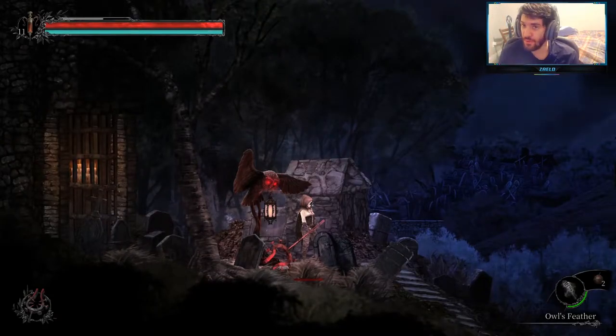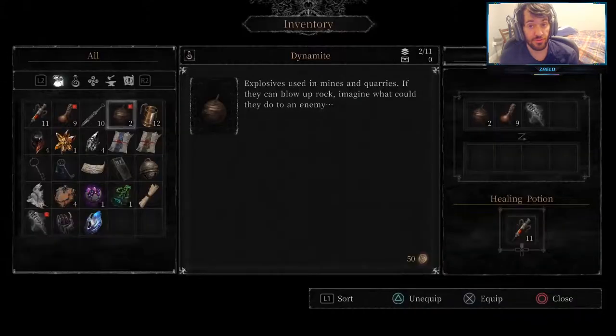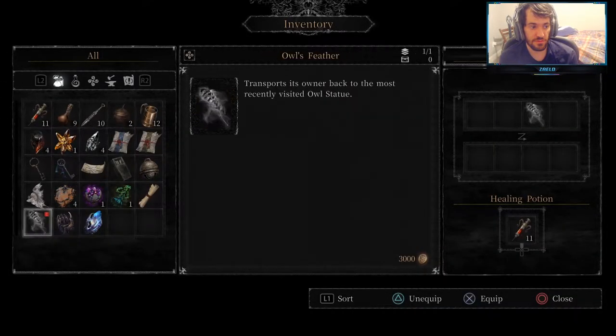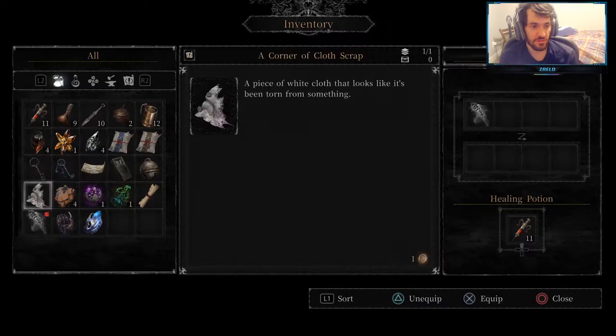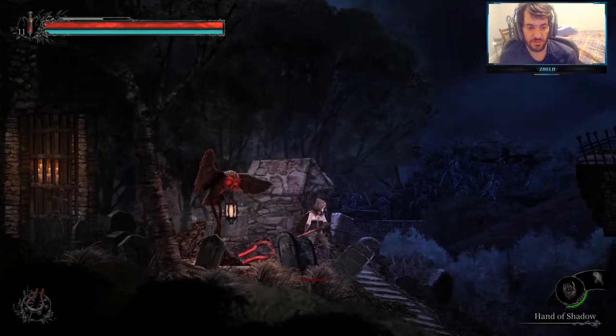Hello everyone, welcome back to another episode. 100% water room. Let's go to inventory. Get rid of the dynamite here, get rid of the molotov. Let's fix up the owl's feather there, and let's add the hand of shadow onto the tab. Let's switch right to it.